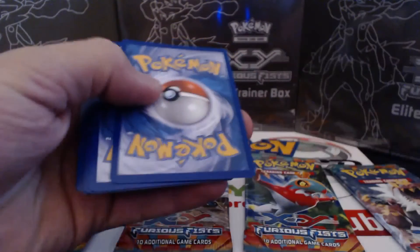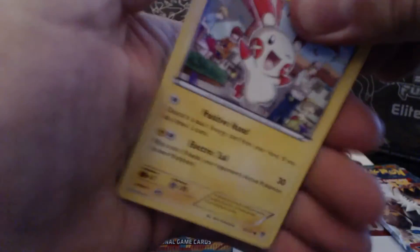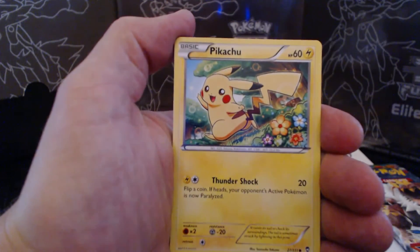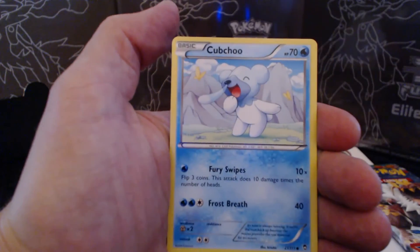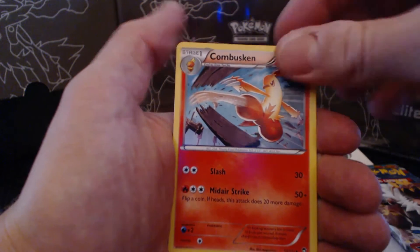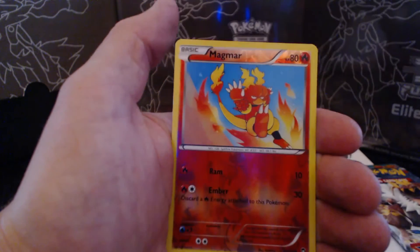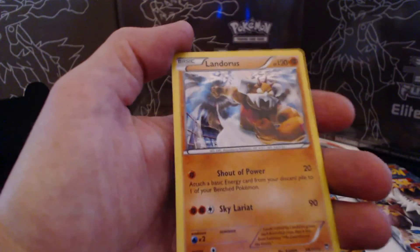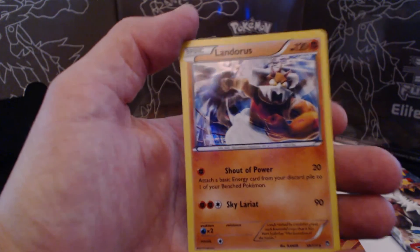Going back to the Lucario pack: Lucario, Plusle, Pikachu, Slickoth, Kerpchew, Pet Rat, Licky Licky, Combuskin, Battle Reporter, a Reverse Holographic Magmar, and another Landoris Holographic Rare. Cool.